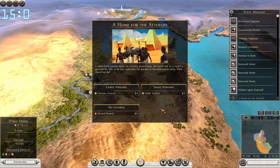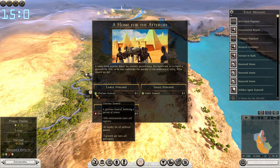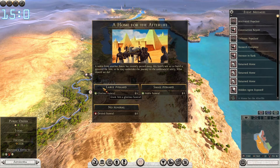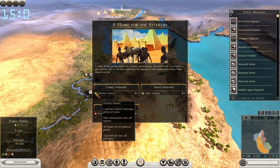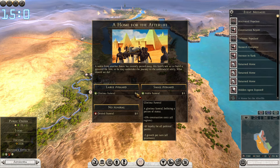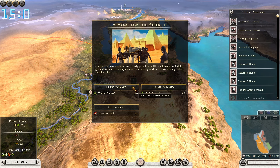A home for the afterlife — build a pyramid for a noble. Do we get something after it's built, or are these just bonuses while we're building it? Because this looks pretty awful — plus 10 loyalty which we don't need, at the cost of negative growth and increased construction cost. Two negatives, no positives. I'm actually curious what happens if we build the large pyramid — are we getting any permanent bonus once it's built? We still have very high loyalty and can just promote a few to offset it. So let's go with this, it's probably a bad idea but let's do it.